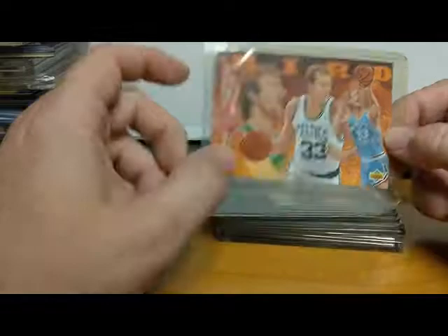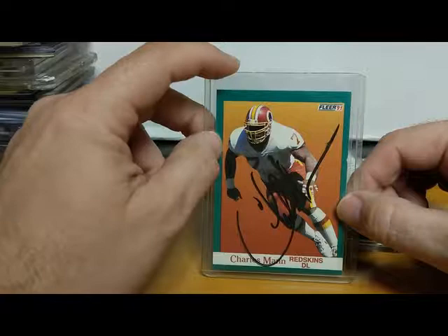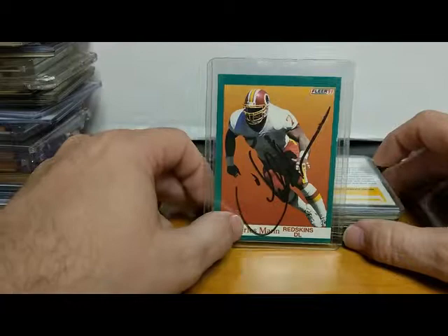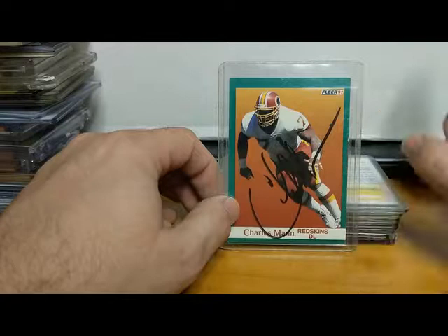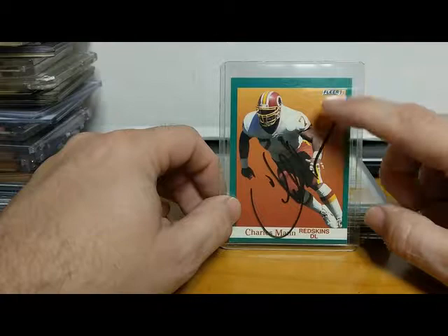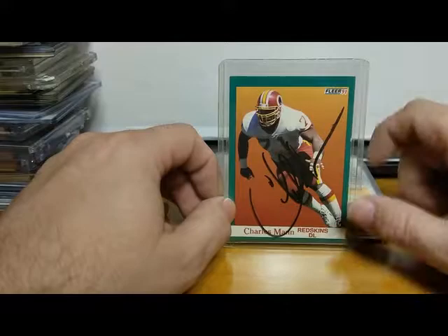Now this card — Charles Mann autograph — funny story. The Washington Redskins used to do their pre-season training camp in Carlisle, Pennsylvania. As a kid we would go up to Carlisle sometimes because they had some good malls for back-to-school and Christmas shopping. Charles Mann was at the mall in the arcade and he was actually paying for kids to play video games while he was playing. There was a card dealer there; we bought a 1991 Fleer card of him and asked him to sign it, and sure enough he did. I'm not a Redskins fan, but hey, he was a very nice guy.